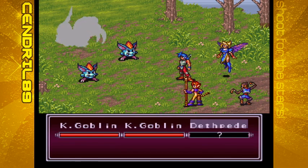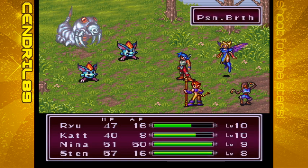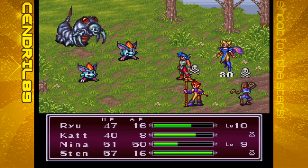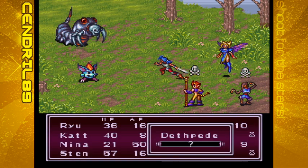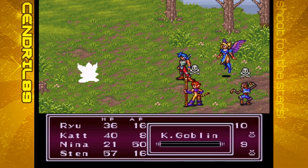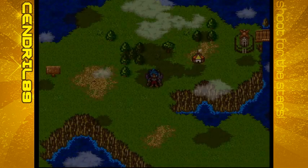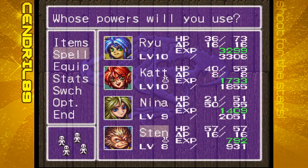Here's an enemy you need to watch out for: Death Pete. Death Pete has Poison Breath, which gives it a chance to poison every single party member — very, very nasty. You'll want to get rid of Death Pete as quickly as possible. The counterattack is also annoying. This is really problematic because it takes money: now you have to either rest at the inn or use antidotes, both of which cost money.